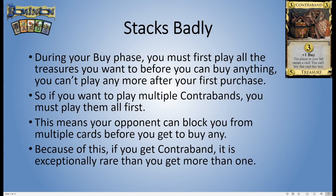It's worth noting that Contraband stacks very poorly. During your buy phase you must first play all the treasures you want to before you're allowed to buy anything, and as soon as you've bought a card you aren't allowed to play any more treasures. This is something that might be lost on new players because it never really mattered up until Prosperity — technically it matters for Philosopher's Stone too, but you have to play the treasures first. If you want to play multiple Contrabands, you have to play them all before you're allowed to buy anything, which means your opponent gets to block you from multiple different cards before you get the chance to buy any.